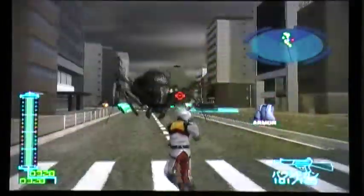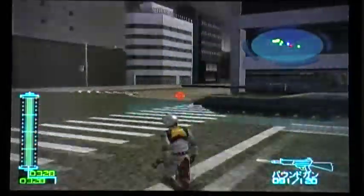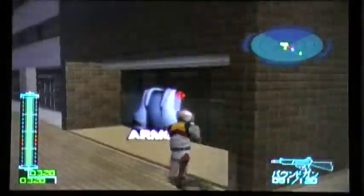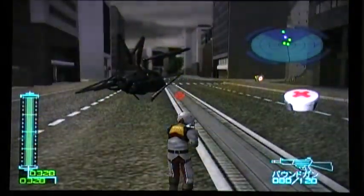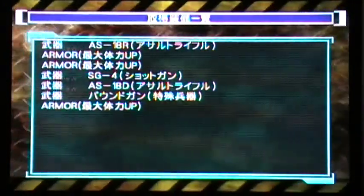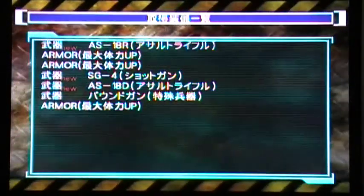Like I was saying, the controls are significantly different. When you first start up this game it's a really weird, not intuitive control setup at all. Thankfully there is an option to set it up so it's really close to 4.1 or 2025 — R1 shoots, L1 causes you to dive and slide, things of that nature. One weird thing is R2 is what switches your weapon. I've got three new weapons here — looks like two new assault rifles and an SG4 shotgun.